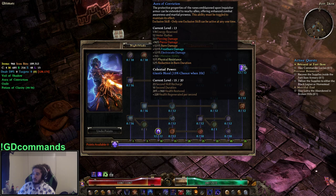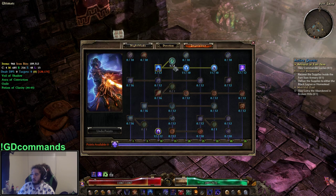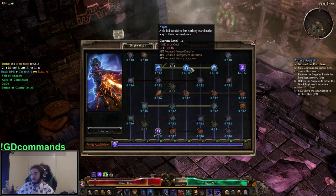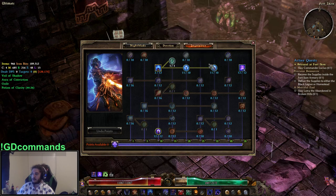Aura of Conviction is really nice because it gives flat piercing, percent piercing, offensive ability, fire resist, and reduction to burn — this is absolutely huge for the build. We also have Ward of Renewal. I've got Vigor maxed because it gives health, and it also gives that reduced freeze, entrapment, and petrified duration I was talking about before, which is really nice. Getting frozen on this character is really bad because you're basically a squishy character that does no damage.